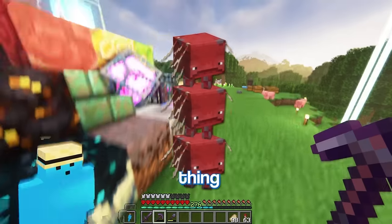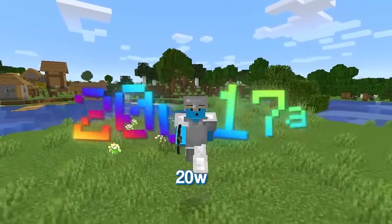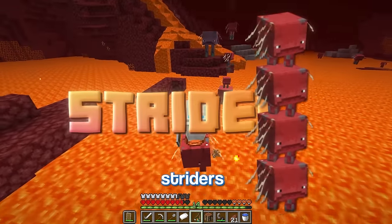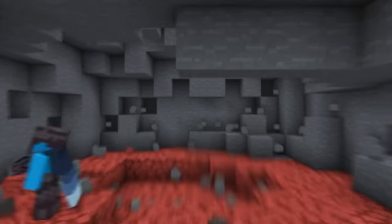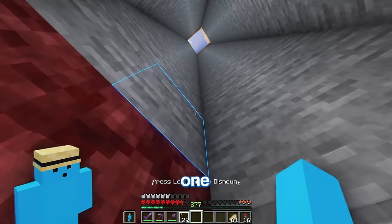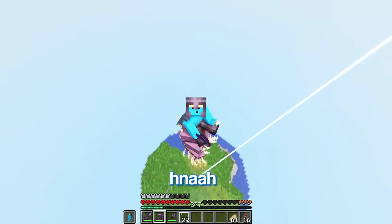Now the next mob is a triple strider. Thing is, they don't exist anymore. So I've got to travel back in time to 20w17a and head to the nether. Now this is going to take a while. Oh my god, wait — that's four striders, that's insane. I just need them to come closer and I'll bring him back to the main world. Wait, I need a place to put them. And there we go. If I put a lead on the bottom one and hop on the top one — oh my god, I'm actually flying. This is so weird.